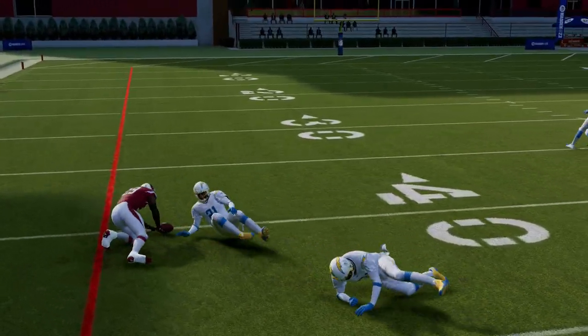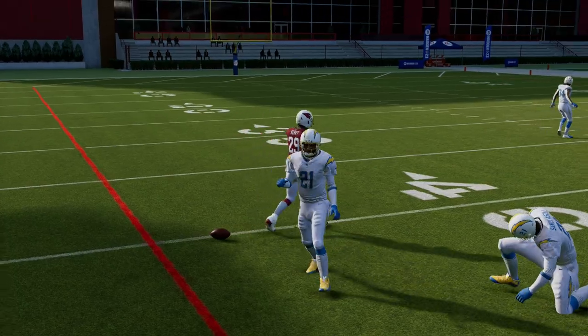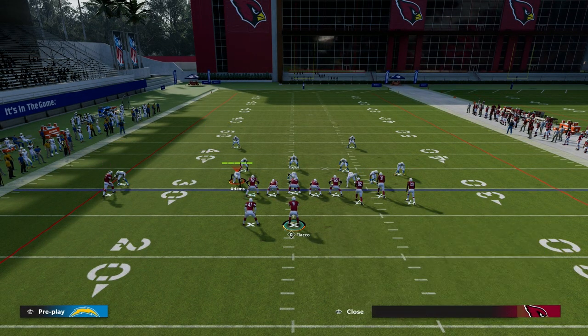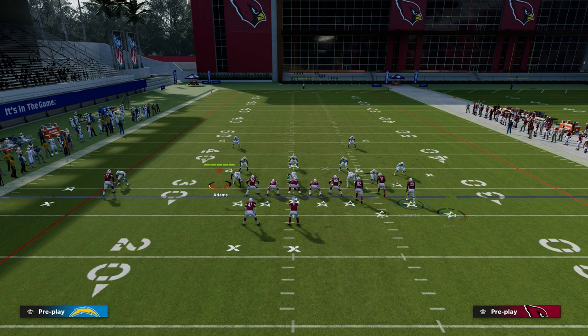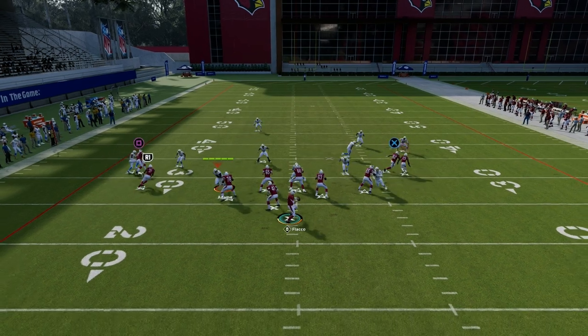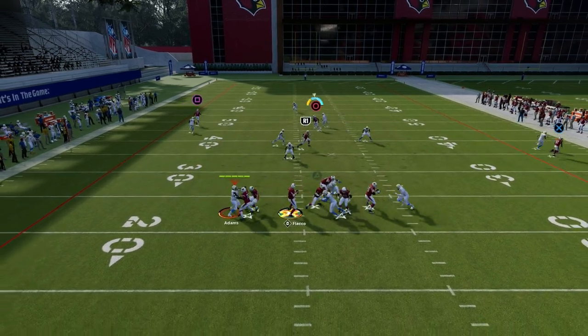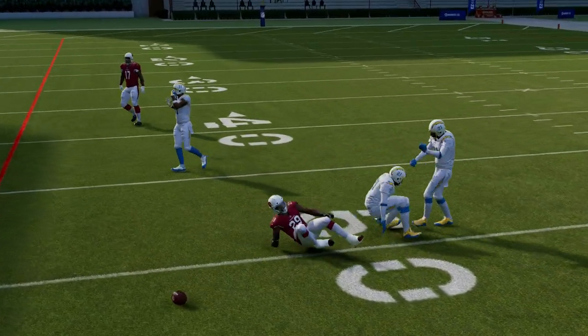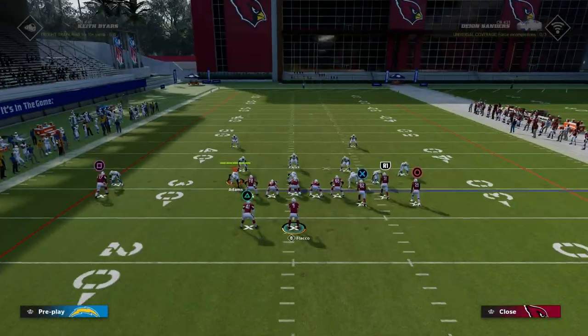Typically, they're going to have to user one of those routes — probably both of them. Another way to run this out of Mesh Post would be to utilize a motion slant that creates your slant and your post route, and then you're going to be able to hit one of those two routes, specifically against man coverage.